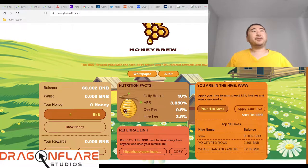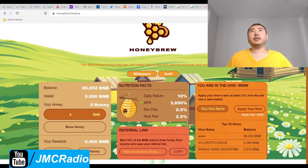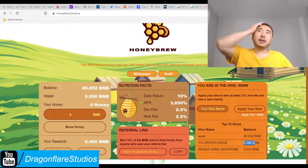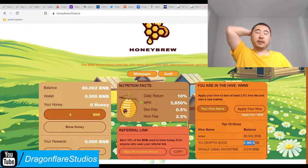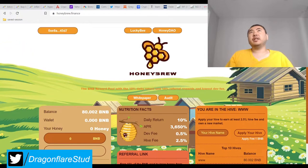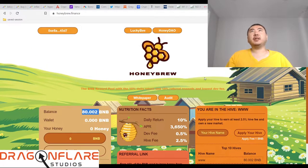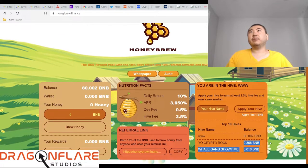It's obviously not very popular because there's only three listed here, and they really do need to fix it so you can switch between hives — because I think that's what's causing a lot of people to not jump into the project. I can't find out how to switch. And when I did read the white paper, it said you have to contact the devs for your own subdomain if you have a big enough hive.